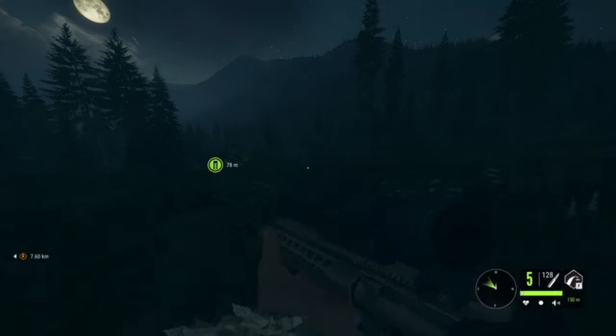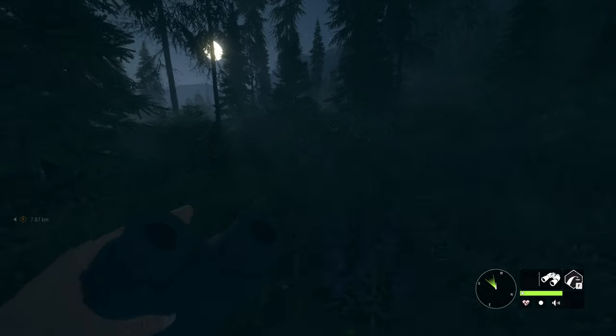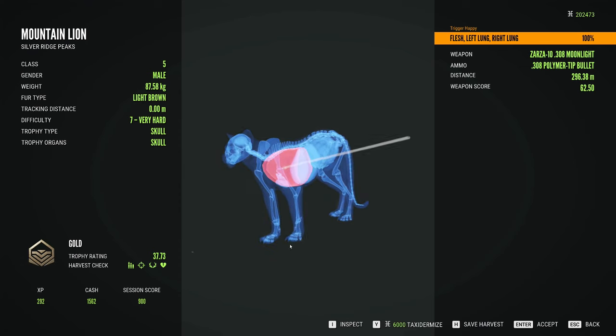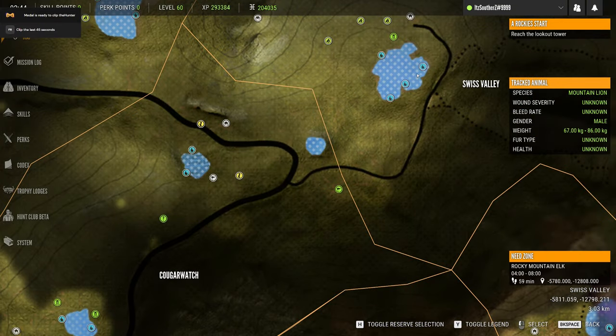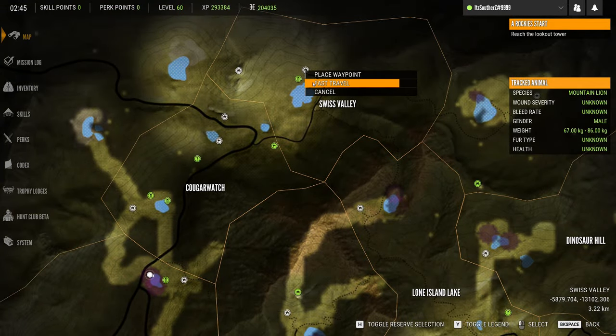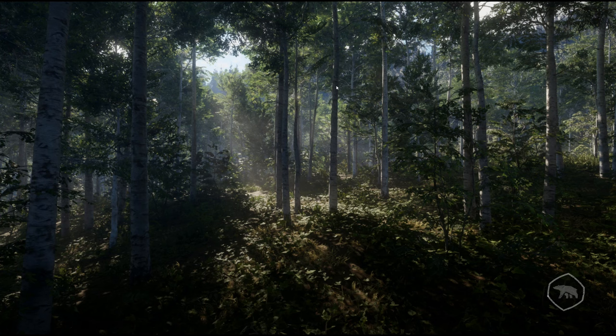Let's go grab that level seven real quick and then I think we're gonna switch over to mule deer drinking time. That's 37.73 on him — that might be the biggest one of the day. Mule deer drink from 15 to 18. Let's change the time to 16:30, call it good, and we'll see what we can find.